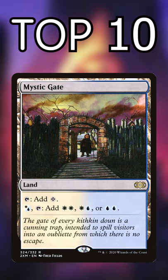These are the top 10 cycles of lands in Commander. If you need mana fixing, turn to these first. Number 10: Filter Lands. They enter untapped and can filter into extra colored mana, but they don't work well alone.